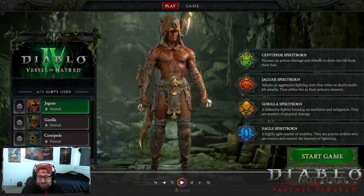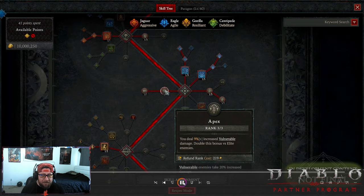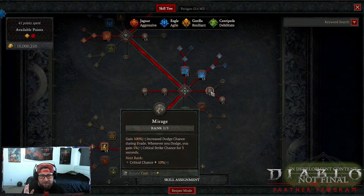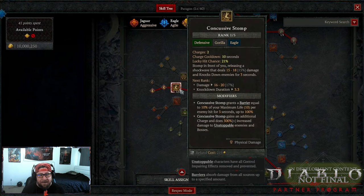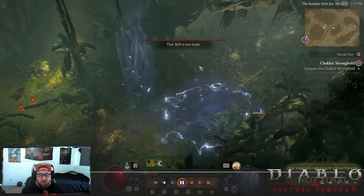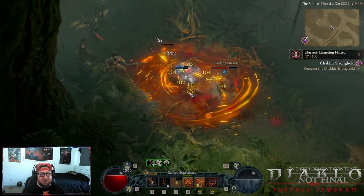The Eagle was my favorite throughout playtesting. The class itself plays more like a Monk — you're just dashing around using all of your abilities. It's very fast and one of the most versatile classes in Diablo 4.